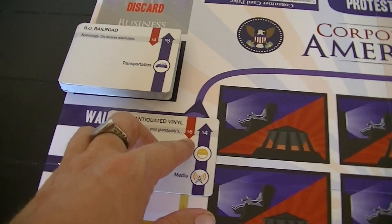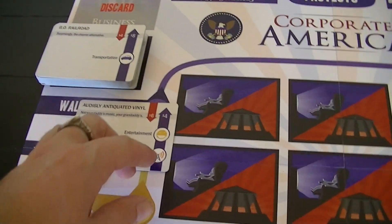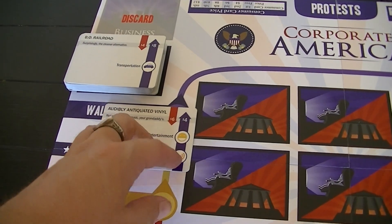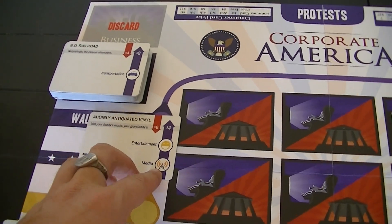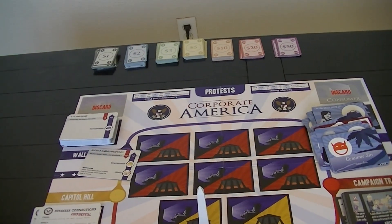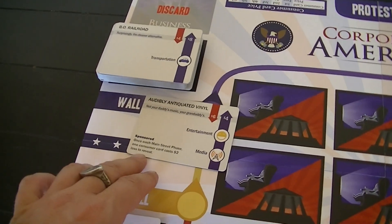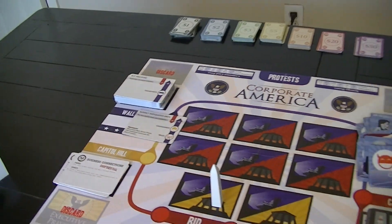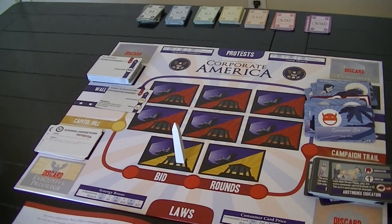The business cards have an indication of what the company is and a little quip about them. This number is the cost to put that company into production. This is its income each time one of these consumer ideals is matched — so, for example, if entertainment or media comes up on the board, it gives you that income. It also has a special ability: sponsoring, which lets you turn over an extra consumer card more cheaply once each Main Street phase.